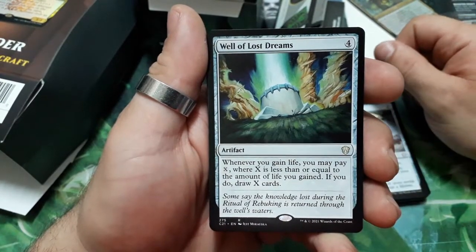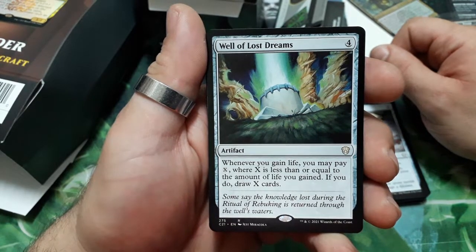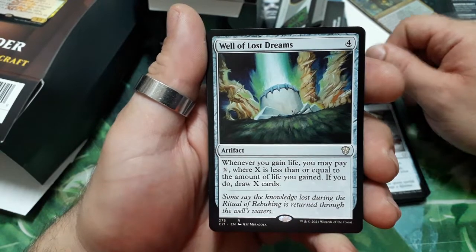Well of Lost Dreams — four drops. Whenever you gain life, you may pay X, where X is less than or equal to the amount of life you gained. If you do, draw X cards.